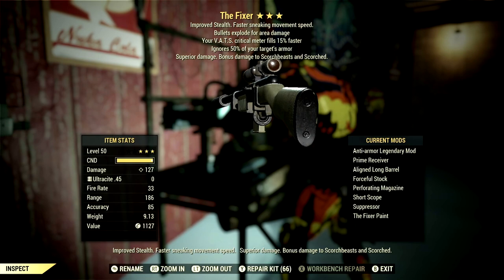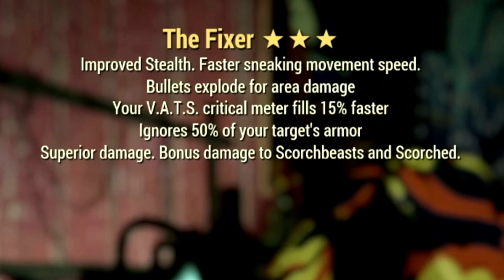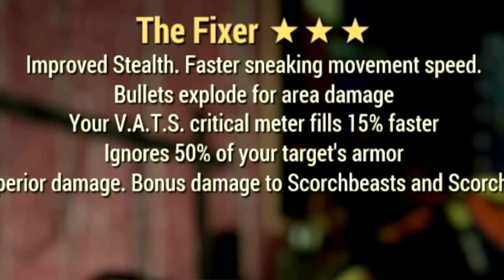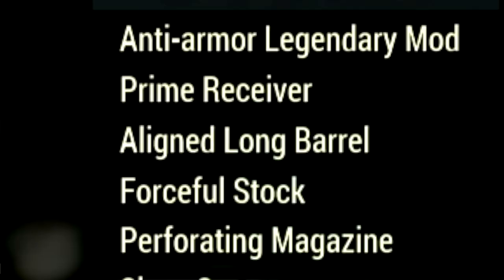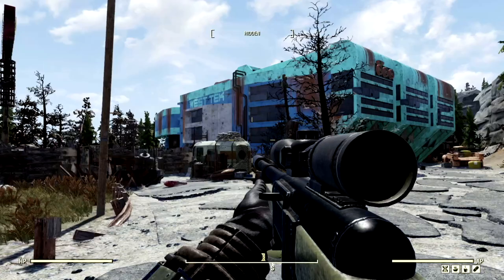And finally, we have my favorite Rifleman weapon — the Fixer — with the main legendary effect being the anti-armor effect, which ignores 50% of your target's armor, has your VATS critical meter fills 15% faster, and also has the bolts explode for area damage. Over in the mods, we're using the Prime Receiver, Align Long Barrel, Forceful Stock, Perforating Magazine, Short Scope Suppressor, and the Fixer Paint.